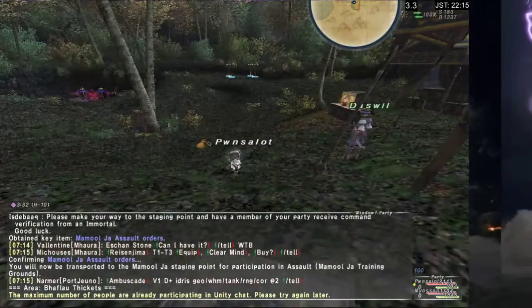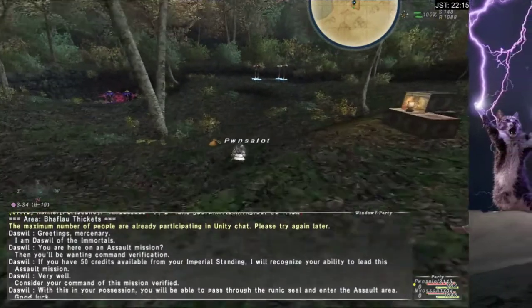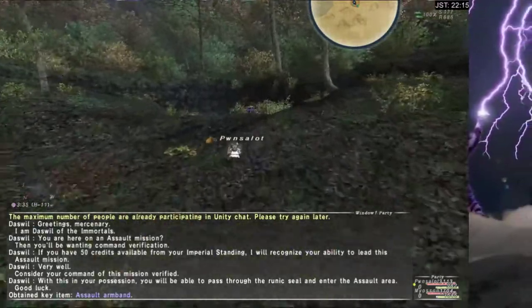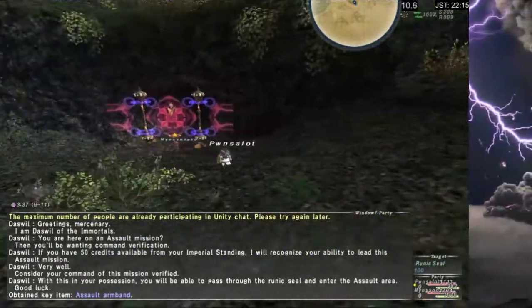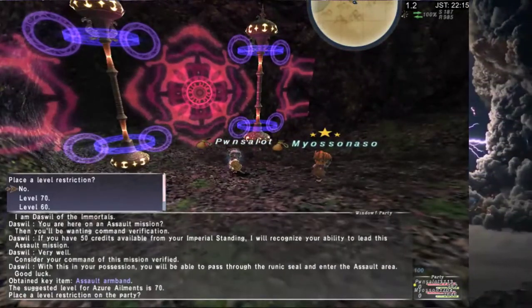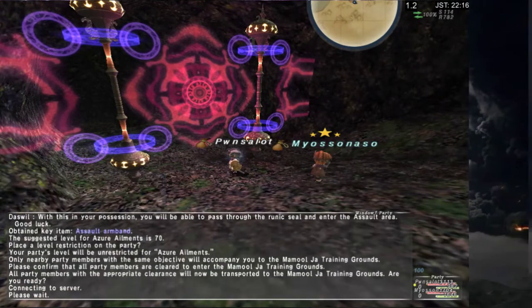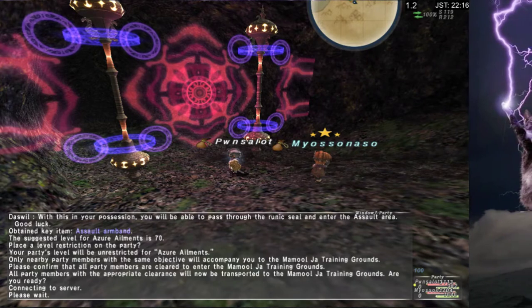So I'm going to get an armband — command verification, yes an armband — that somehow works with this portal. Let's get in there. Alright, Azure Ailments, no level cap. I've tried all of the level caps. No — what a waste of time.